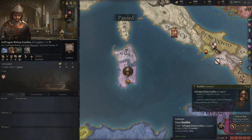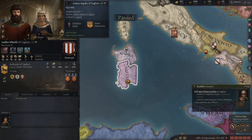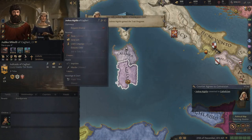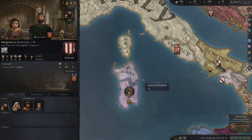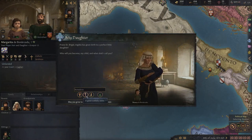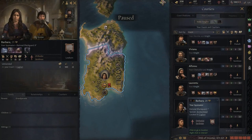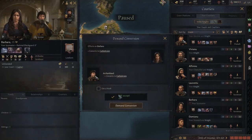The suffragan bishop is sorted out - let's stop the sway scheme. Come on wife, give us a daughter or a son! She'll accept conversion now - excellent. She's pregnant! We're up to 192 gold. Our first daughter is three years old and charming. Our subjects are terrified and intimidated - good, good, good. A second daughter - Benedicta, yeah, cool. We've got two daughters now, we need a son.